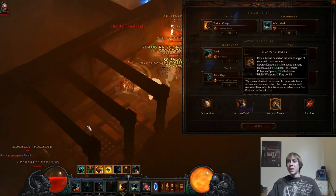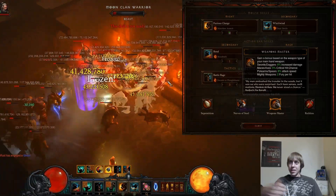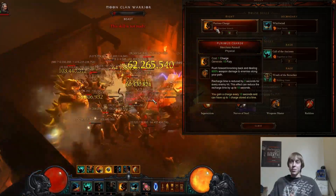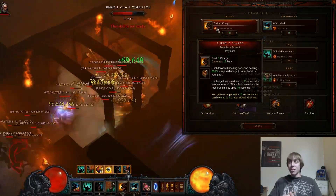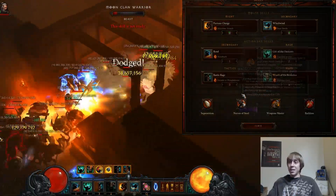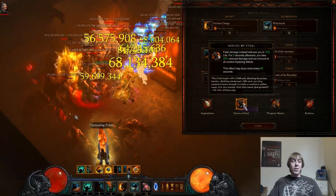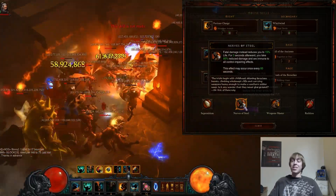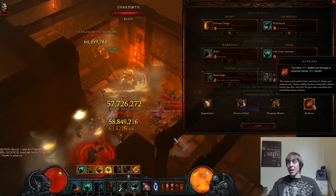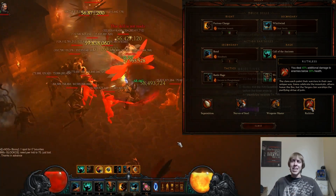For passives, Weapon Master is a must. We're using a mighty weapon, so any time you hit a monster you generate 2 Fury. Furious Charge will be hitting tons of monsters — if you hit 30 monsters, that's 60 Fury from Weapon Master alone. Nerves of Steel is mandatory in Hardcore since mistakes are going to be made. Ruthless buffs your overall damage by around 8-10% and you deal 40% additional damage to enemies below 30% life.